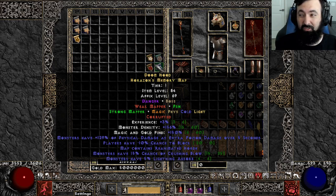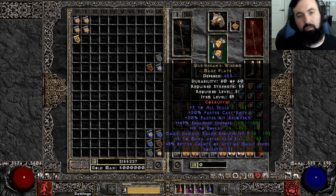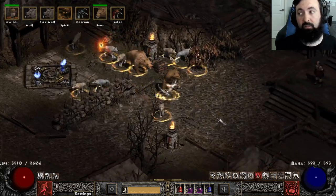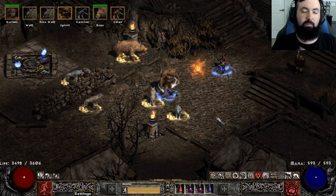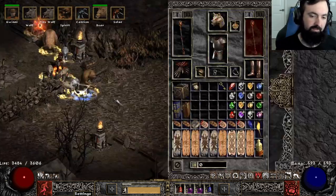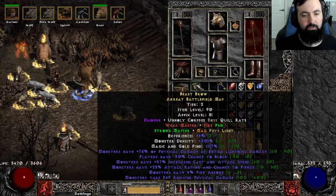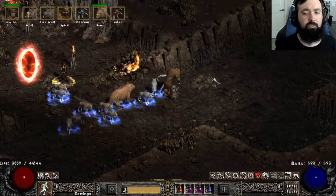I wouldn't recommend this against standard Ubers at all, especially not against the minis because they regen. But against D-Clone and Rathma it'd be nice. It could even do Uber Ancients really well with the huge AoE stun. Shockwave is a lot of fun — I would say this is the best season for Shockwave. It's the best season for Wind, and honestly the best season for any of these Druid builds. Even if they get nerfed a bit in the future, they're still going to be very strong. It's also the best season to use a Staff, even on Hardcore.